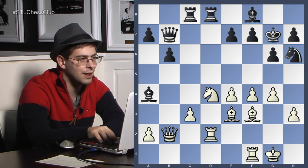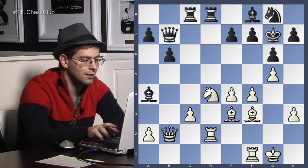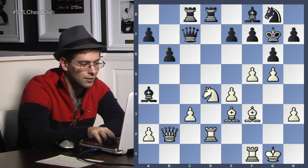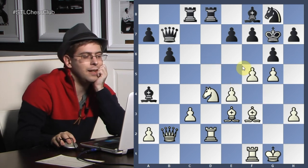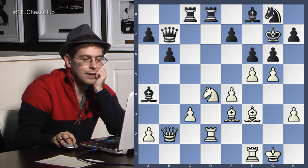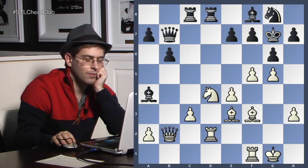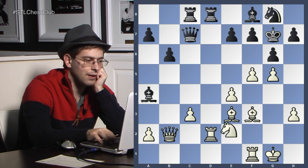So black played king g7 out of desperation. G5, knight g8, f5. And there are two colors here, but I'd rather be white. Queen c7. And the tragedy here is that f6 is impossible because of knight e6 check, and we take everything. Otherwise black's position is pretty rough.